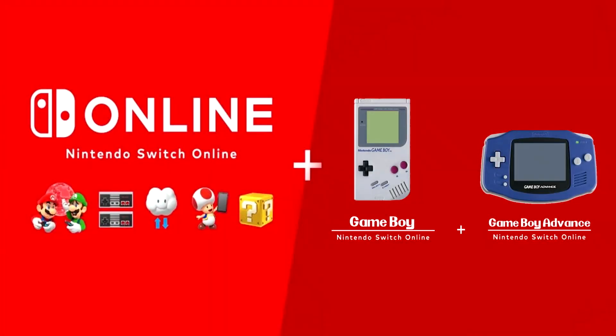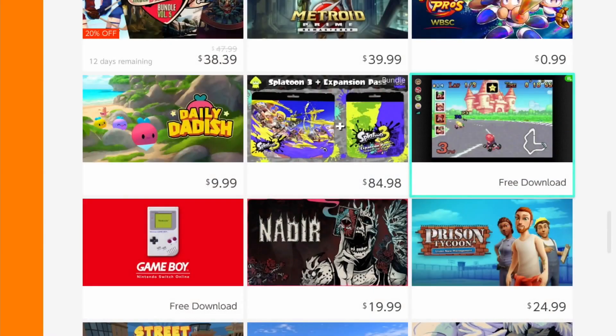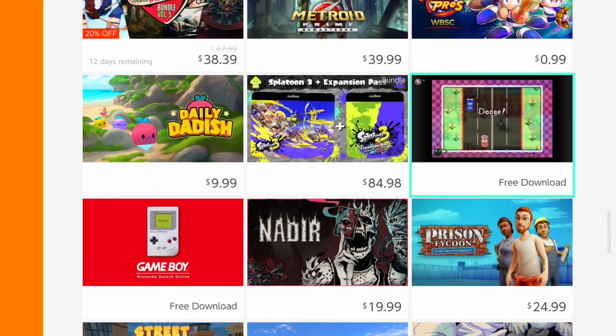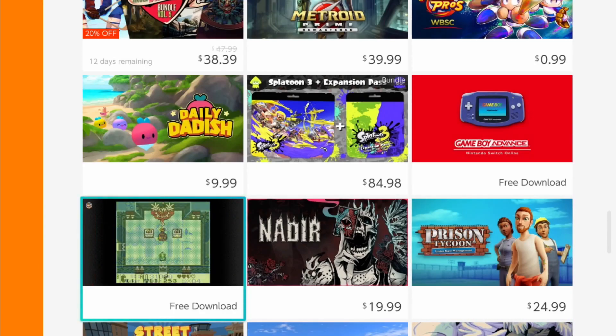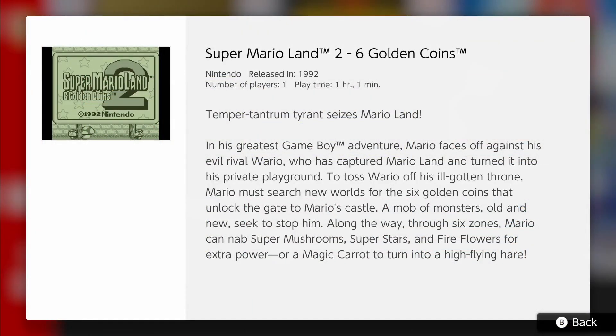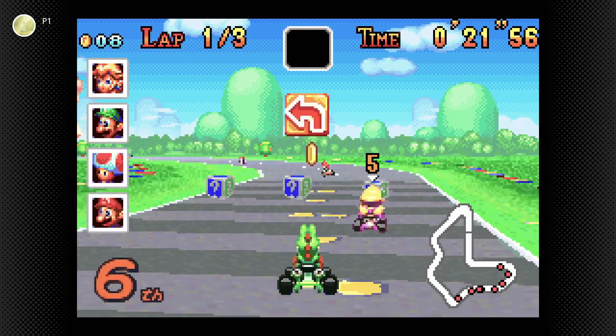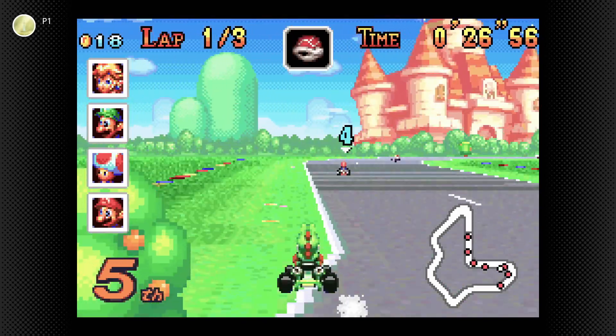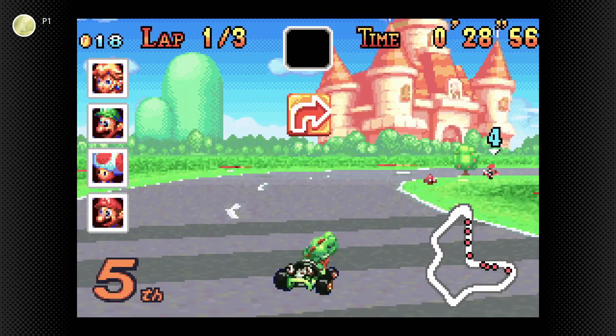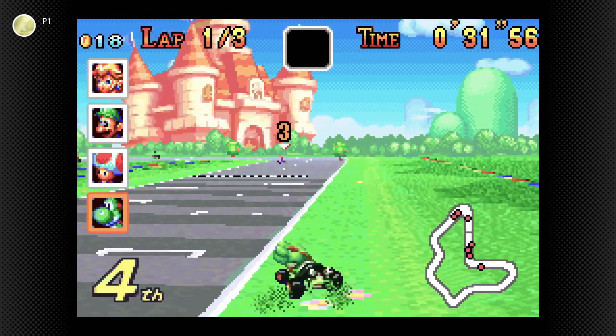Nintendo Switch Online got a surprise release at the last Nintendo Direct. Not only did they announce we would be getting Game Boy, Game Boy Color, and Game Boy Advance games to the various tiers of the membership, but they launched right then and there the same day. I dove right in to trek through them, as many of the launch titles are some of my favorite games on the platforms — from Mario Land 2 and Super Star Saga all the way to the Minish Cap. Here is my review of the Game Boy and Game Boy Advance apps for Nintendo Switch Online.